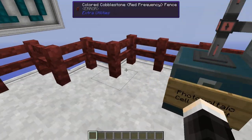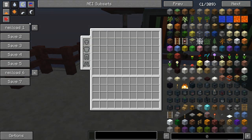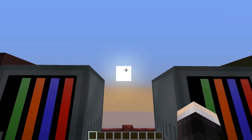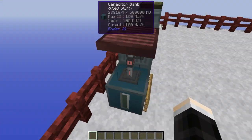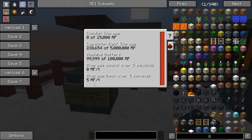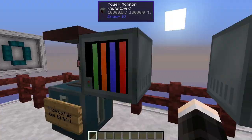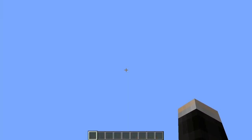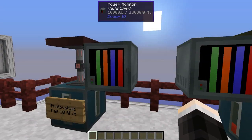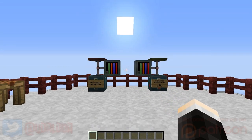When it's midday you'll generate the max power. If we set it to dawn it will generate less power, as less sunlight is actually hitting the photovoltaic cell, which is a very cool feature. You'll see we're generating 5 RF per tick here and 20 RF per tick here. This will increase until we're at midday and then slowly decrease until we're at dusk. You won't generate any power during the night. So that's what the photovoltaic cell does.